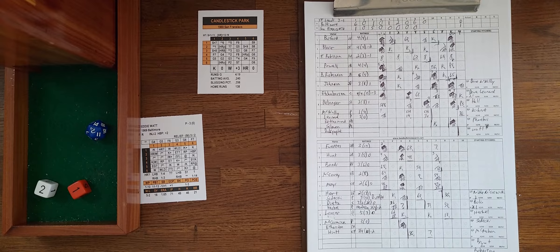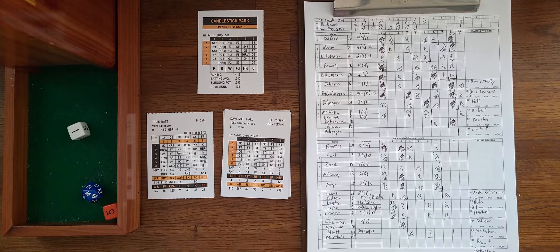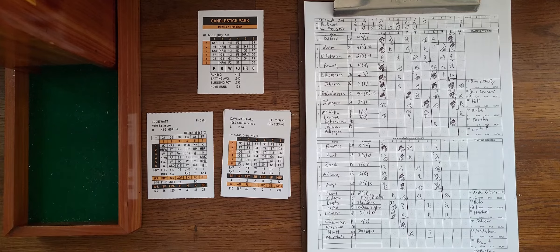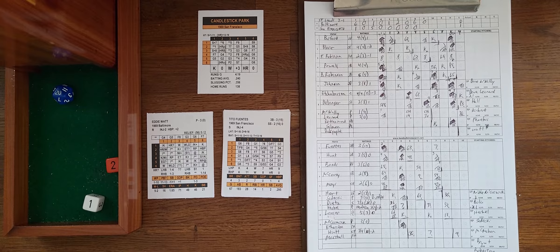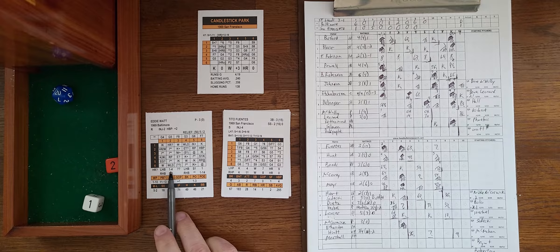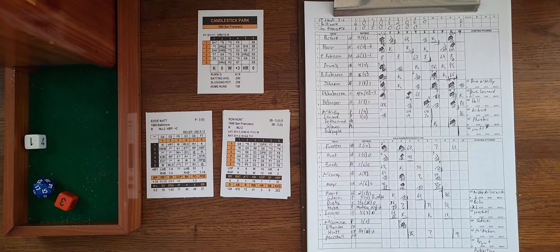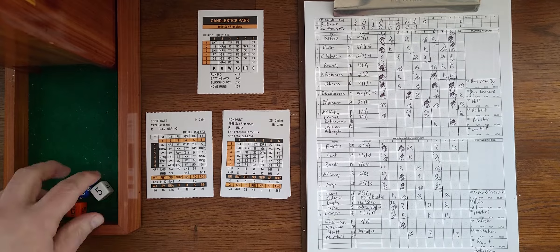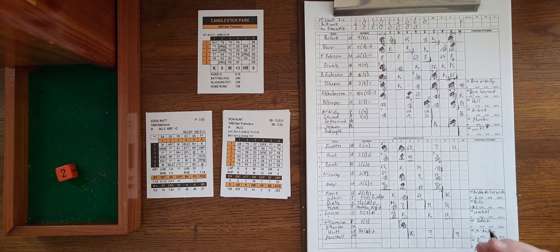Dave Marshall pinch-hits for Hyatt against Eddie Watt in the bottom of the ninth. On a 5-1, Marshall flies to right — one down. Tito Fuentes hits a 3-1 ground ball back to the pitcher Watt — two down. Ron Hunt faces a 6-5 range play at Candlestick, rolls a 3-4 star-two, ground ball to third. Brooks Robinson is a five and puts it away to end the ball game.